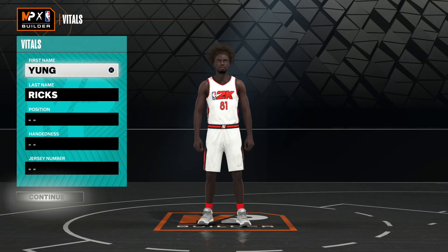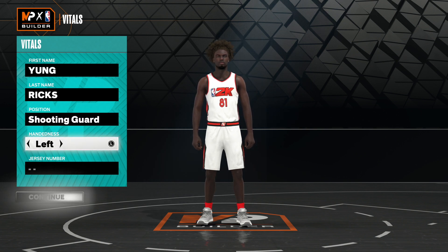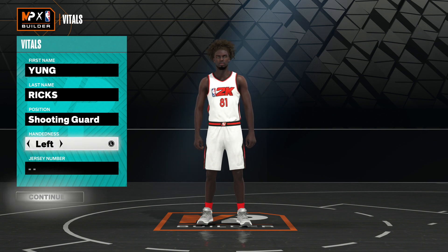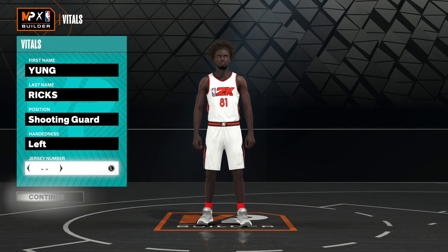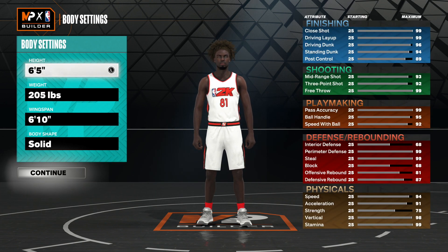Once you're in the My Player Builder, you guys want to make your position a shooting guard. Next is handedness — you guys can go left or right. I'm going to go with left because that's what I'm more used to, but there is no advantage to either. Jersey number, you guys can pick your favorite number. Now for height, you guys want to leave the build at 6'5. This is so we can be fast — this build will have a 95 speed, so you guys will be zooming on the court. You guys will be able to play the lanes and catch up to the guard that you're guarding, and it even helps with chase down blocks.